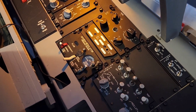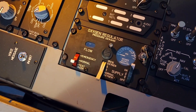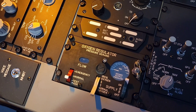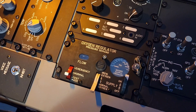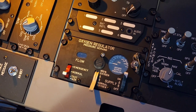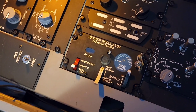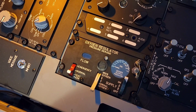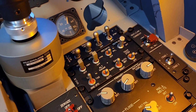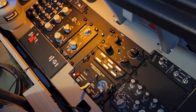Moving over to the right side console, I replaced a replica oxygen regulator with a real one. I don't plan on actually wiring this up to get it to indicate anything or get the switches to work in the simulation — we don't use it, we don't need it. But having the real thing there makes a huge difference in the look of the cockpit in general. It's one of those subtle differences, very much like having the proper switch guards and shrink-fit square caps — all that stuff really makes a big difference when you look inside the cockpit.